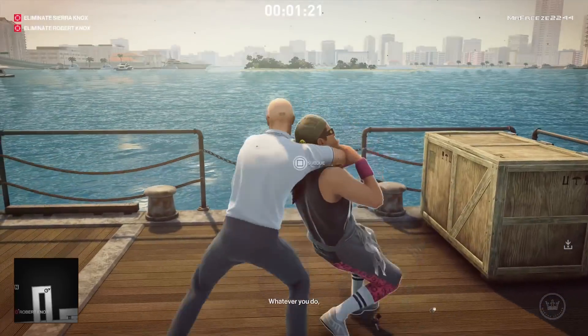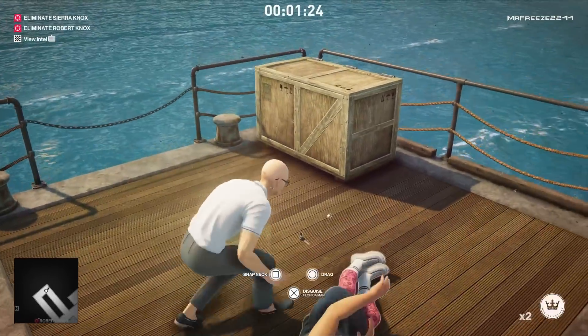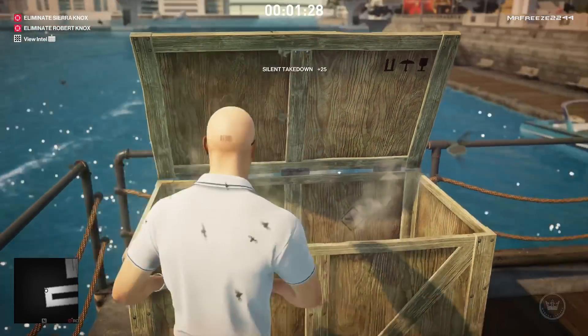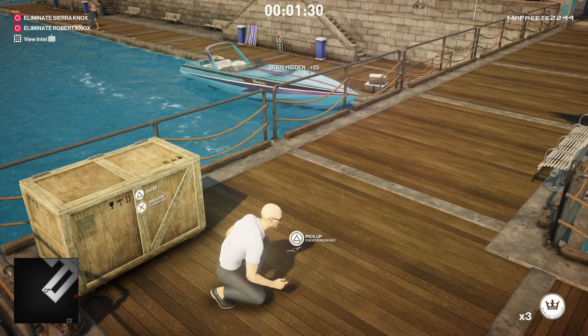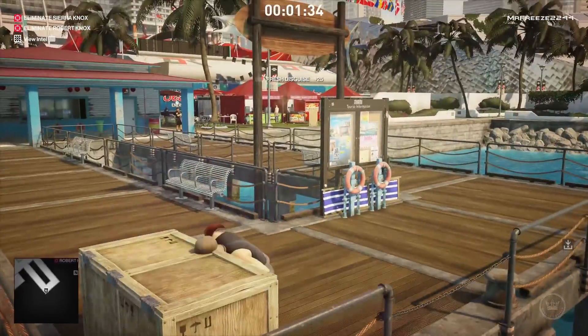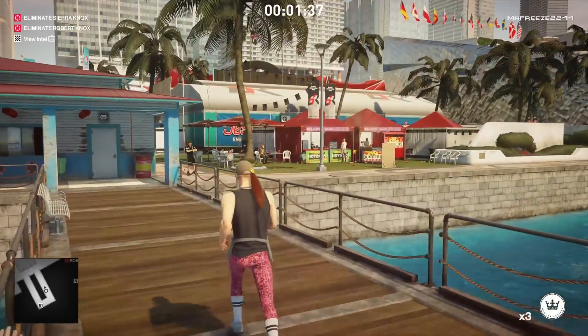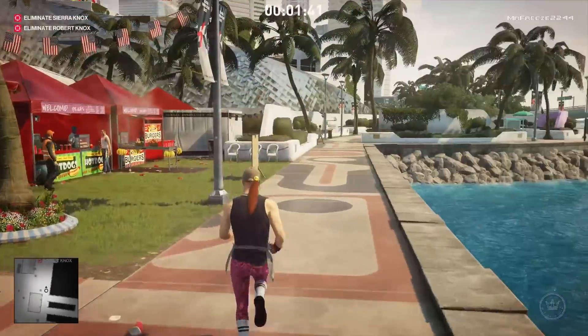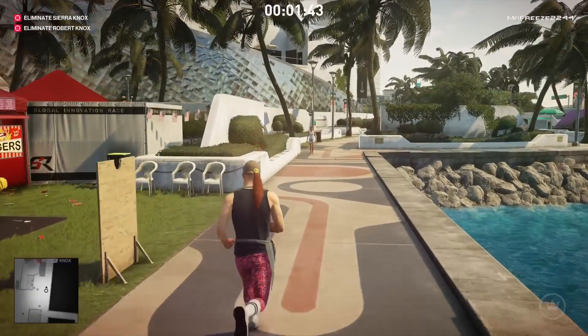We're just going to subdue him and put him in the crate. There's just a random crate there, which is a bit weird, and there are all these flies — not sure what that's about. Anyway, once we've got the Florida Man's disguise and picked up his key as well, we're going to go over to his stall and open it up to serve the coconut balls.